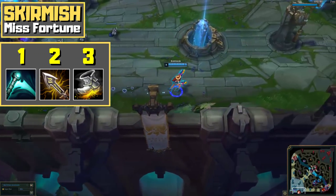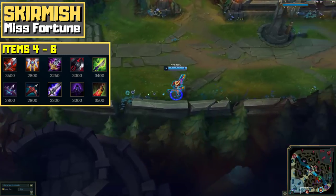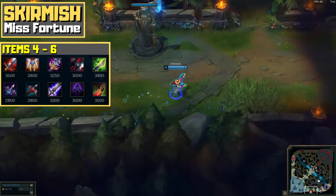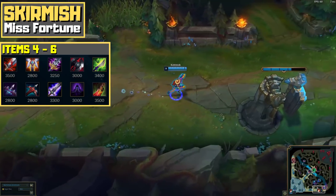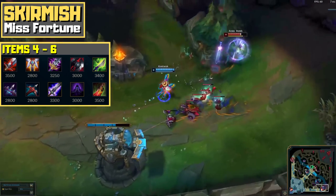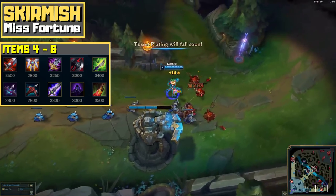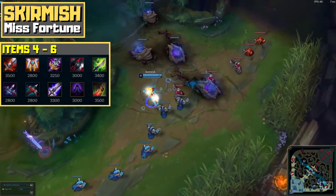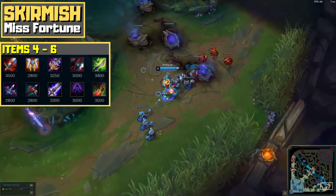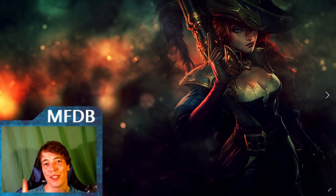Generally speaking, you want to buy items that give you both attack damage and a defensive stat. Are there assassins that bother you? Buy Guardian Angel. Problems with enemy burst mages? Get Maw of Malmortius. Snowballing and not really in any trouble? Bloodthirster is your go-to item. Note that there are no Zeal items listed here — these items are a trap for Misfortune. Any item you buy that does not give you raw attack damage will make you noticeably weaker in comparison and lower your carry potential.